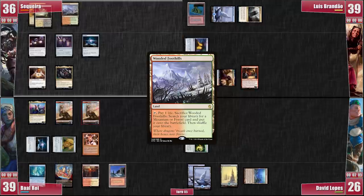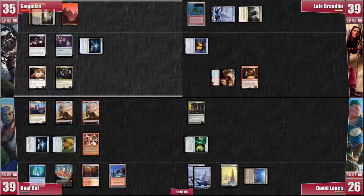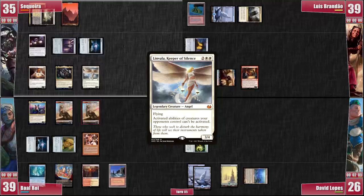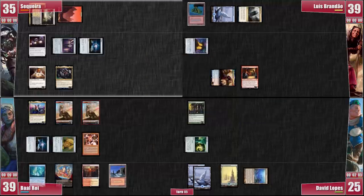On my turn, I crack my foothills for a Basic Mountain, just because I'm afraid of a possible Back to Basics from either Luis or David! I then cast a Limvala, Keeper of Silence, attempting to cut David's and Luis's resources shorter! David thinks for a bit and decides to cast Force of Will in response, exiling Blue Sun Zenith! It resolves, leaving him with a single card in his hand for his Transmute Artifact — he did this because his deck has a harder time dealing with creatures than other decks! Calcyon attacks Luis!